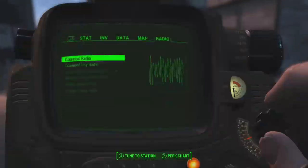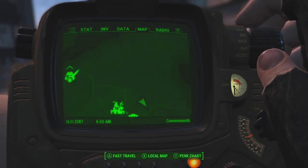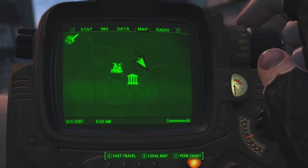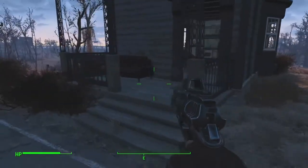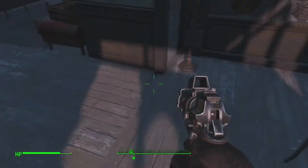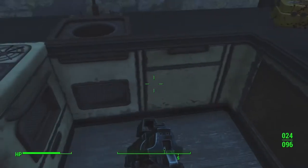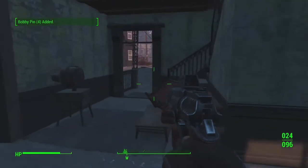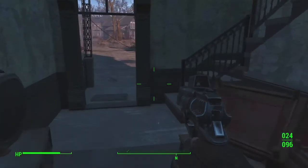So this is the next one. You are in Concord, just to the east — northeast of the Museum of Freedom. As you come into Concord, about here, this house on the end apparently has some stuff in it. Apparently there's a dead raider inside as well. I hope he's dead — I don't want any shocks. Okay, chem box, nice. Bobby pin box — some bobby pins. That'll be good for when you go back to the one that was previous, the tool shed.